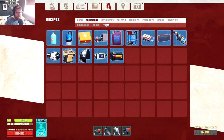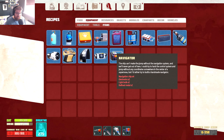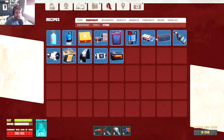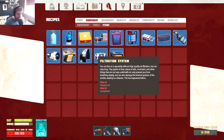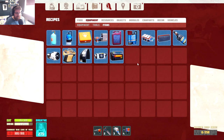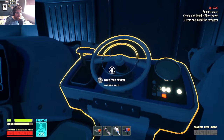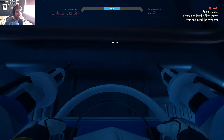The navigator takes four navigation chips — we only found one — two electronics, two light bulbs, and two refined metal. The filter is four filters, two titanium, two alkali, and lycoplasma. The lycoplasma is all the way back at home base, so hopefully we can go back at some point, or we have to find some out here.